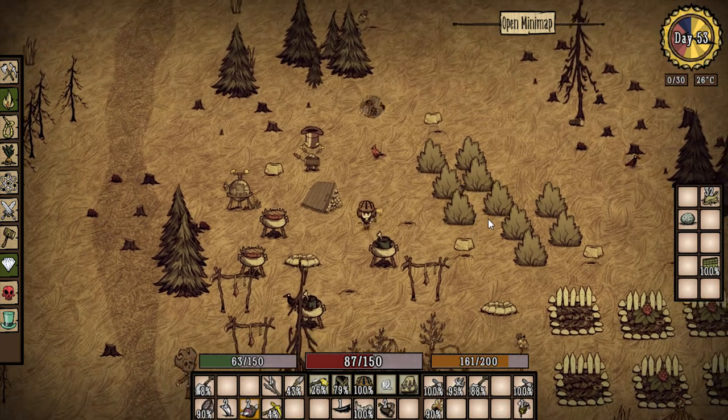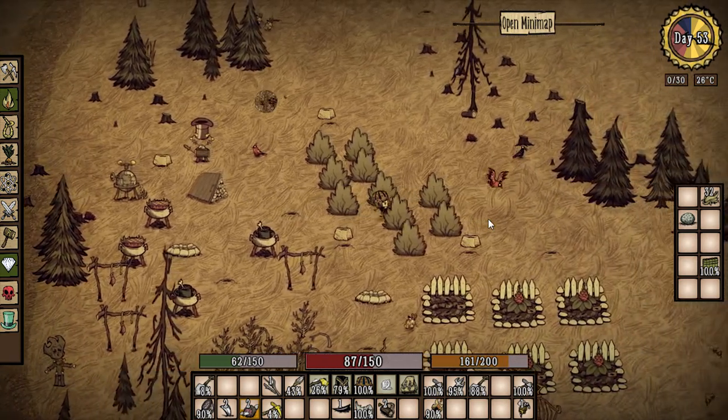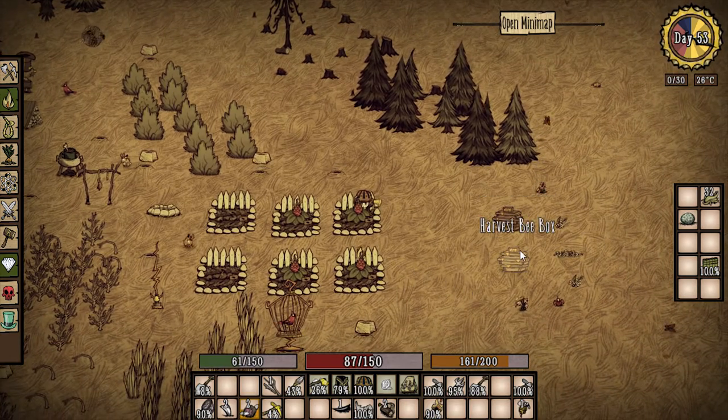Hey everybody, it's your boy Celery Stick. Oh my goodness, we are back — holy crap. We got so much done last time on Day 52. We managed to actually build ourselves two awesome bee boxes.